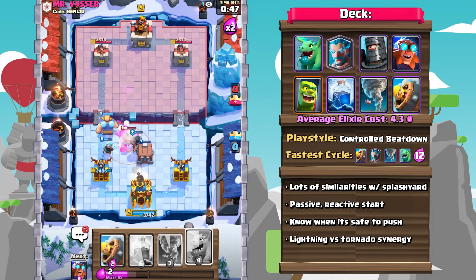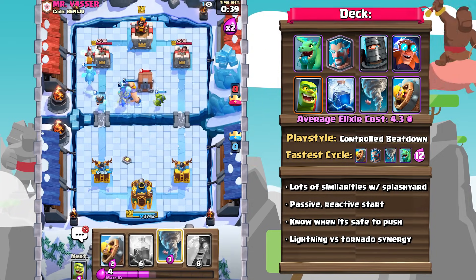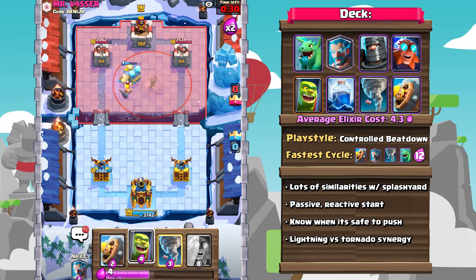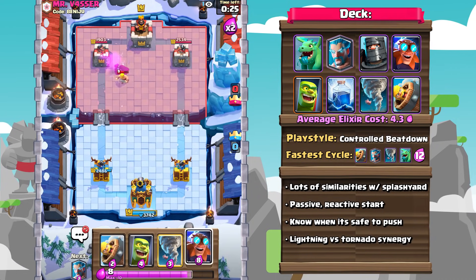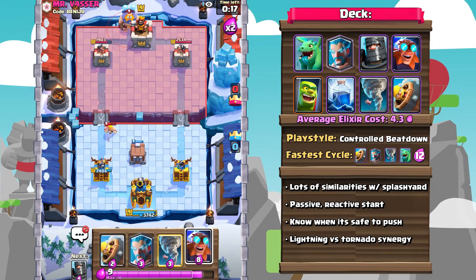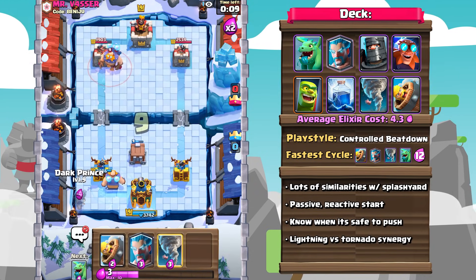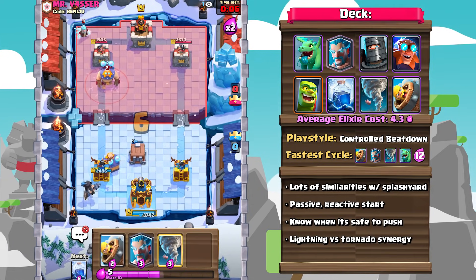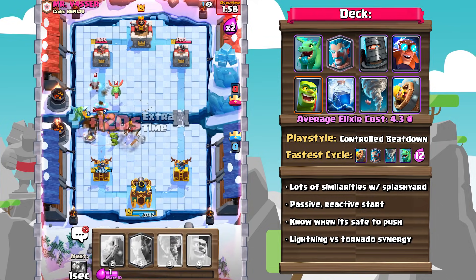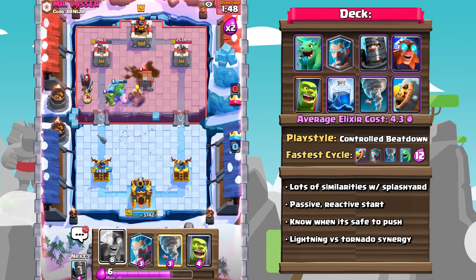In terms of building your actual offensive pushes, this is actually quite simple. The Electro Giant is going to be your main tank, and then you just support it with the Dark Prince, the Baby Dragon, as well as that Ice Wizard. However, sometimes it might be worth it to actually save up for your spells. The Lightning is going to be very useful if the opponent has medium health ranged units, which can be very effective against that Electro Giant. Another approach is to use the Tornado on an offensive push — it synergizes with not only the Baby Dragon, Ice Wizard, and Dark Prince, but also very well with the Electro Giant, Tornadoing ranged units inside the Electro Giant's zap range for massive value.